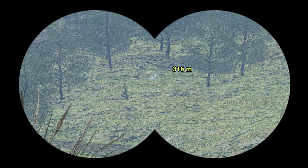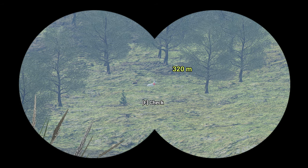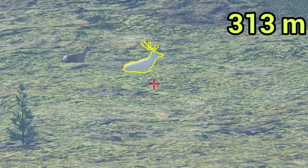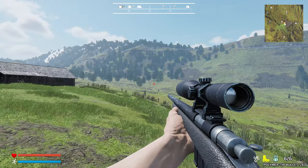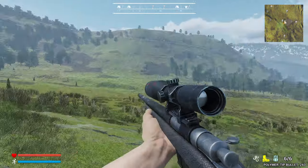It has finally happened. We found an albino in Project Hunt. That looks like an albino red deer. It's a red deer male tier 1, but that's an albino. That's our first albino ever. That is incredible. Let's get lined up on this guy and take him down. I can't believe we found an albino.